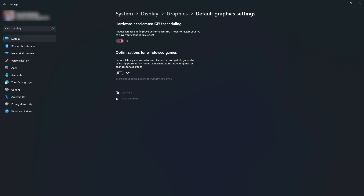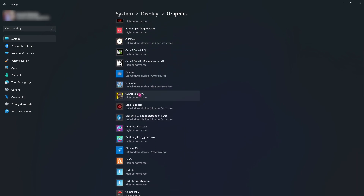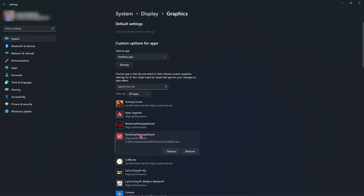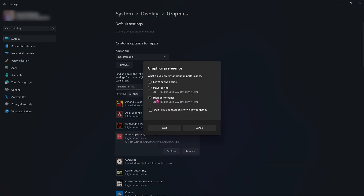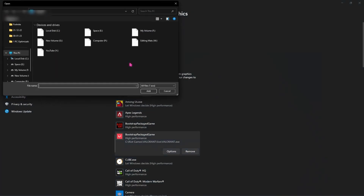Go back to Graphics and then in this list over here you have to add Valorant. For those of you who already have Valorant added over here, you can simply open it, go to Options, and then click on High Performance.